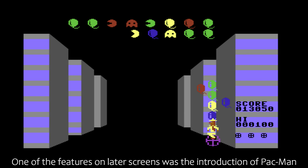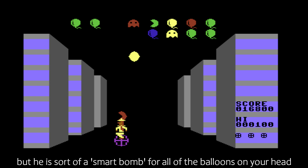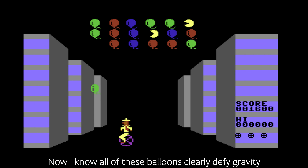One of the features on later screens was the introduction of Pac-Man, who will drop down just like the balloons, but he is sort of a smart bomb for all of the balloons on your head, as he'll munch right through them. Handy if the balloons are piling up.